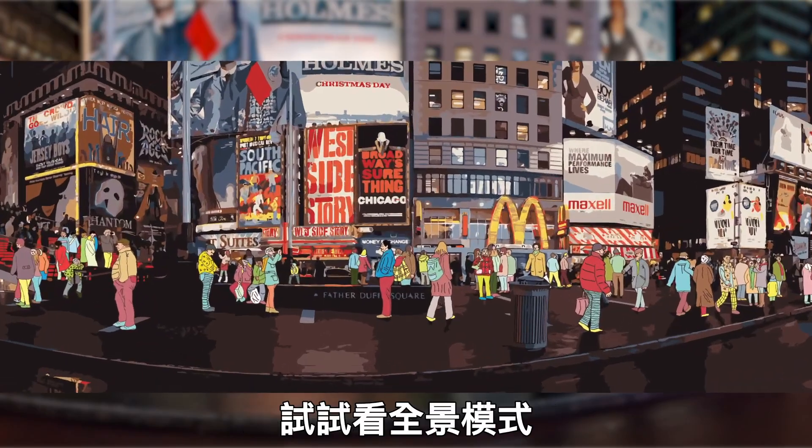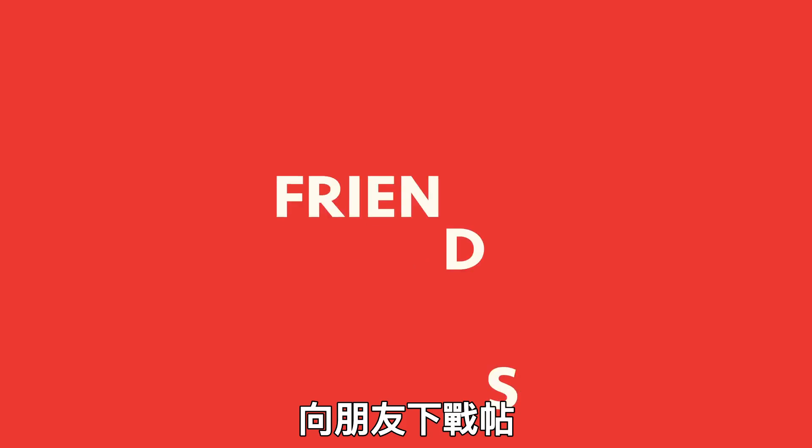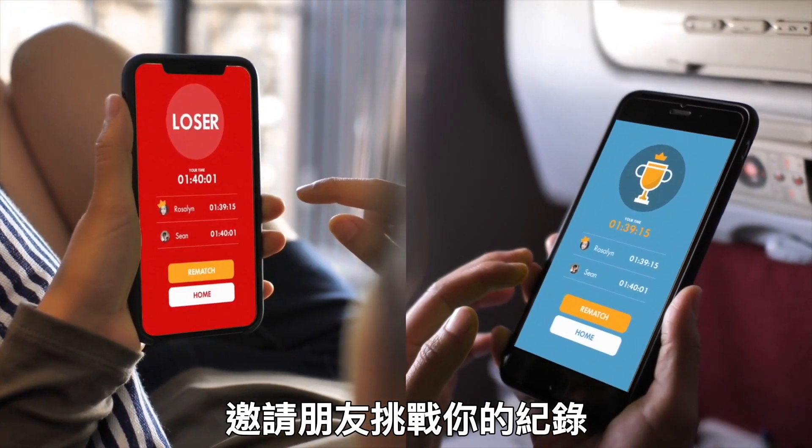Want to give yourself a challenge? Try panoramic mode. Like playing multiplayer games? Challenge your friends. Snap a pic, find Waldo as fast as you can, and then challenge your friend to beat your high score.